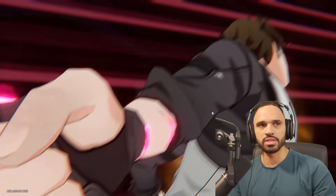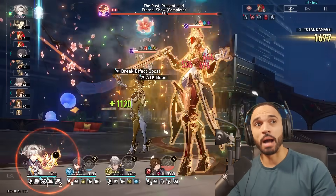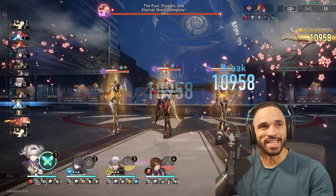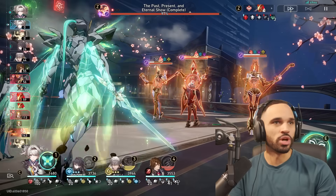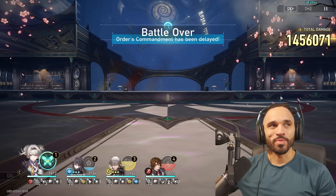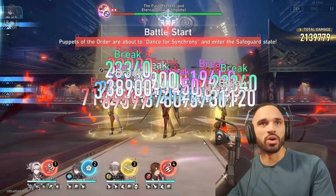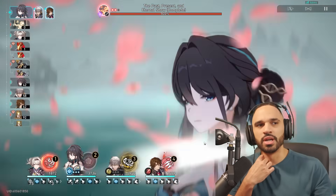So the strategy: pop Gallagher's ult, break their shields, auto attack the target on the left. When Firefly comes up, auto attack, pop ult — and from here on out just tap the skill button. One tap, they get delayed, they don't even get a chance to go. You can see their health bars only go back to half, thanks to that toughness recovery buff. Break the shield, and that's all she wrote.